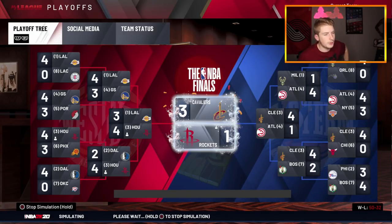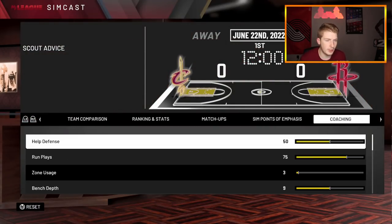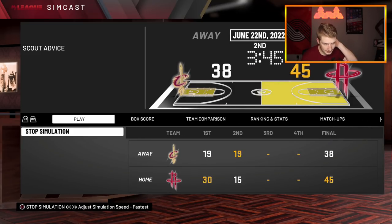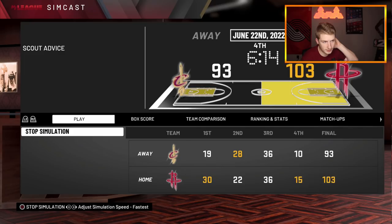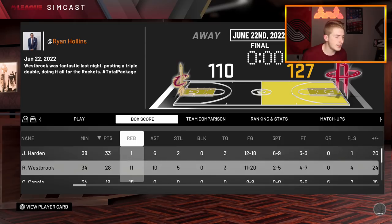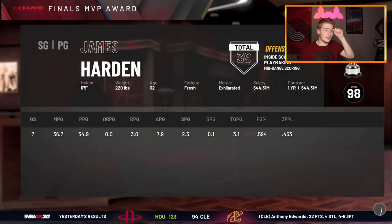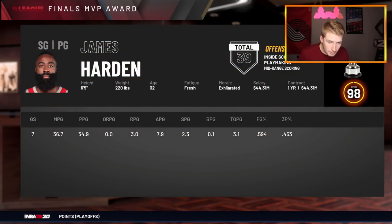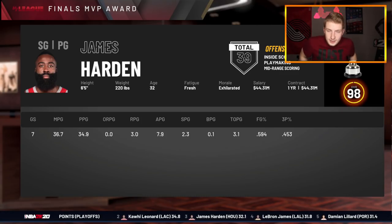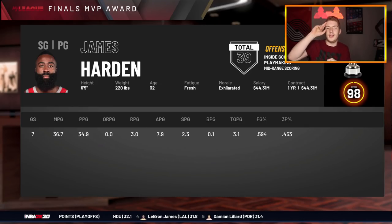Game 7 at home in Houston at the Toyota Center. Let's get it done, Russ and Harden! That is how you do it — 33 points and 6 assists, 28 and 10, and 11. Russell Westbrook gets a triple-double and James Harden is your Finals MVP. We won a championship in the last season. Thank you guys so much for watching. Subscribe if you haven't already. This is Crushables — faith.